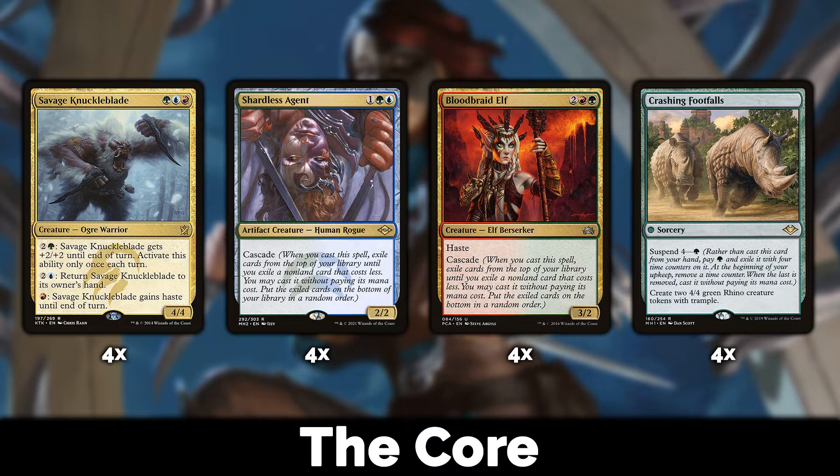I'm also playing Bloodbraid Elf, which none of the other Shardless decks are currently doing — understandable because it limits what creatures you want to play. But I'm fine with Bloodbraid Elf cascading into a Shardless Agent cascading into something else, or even cascading into a Brazen Borrower. It's all value. And of course we're playing four Crashing Footfalls, because who doesn't want free 4/4 rhinos with trample?